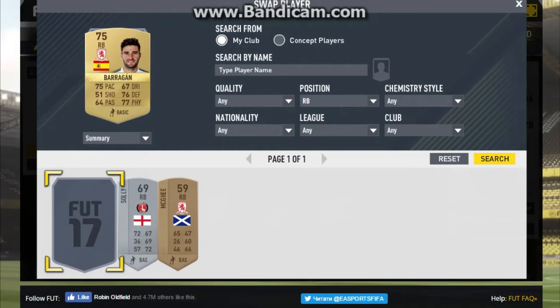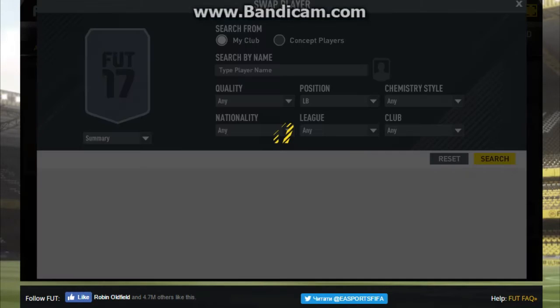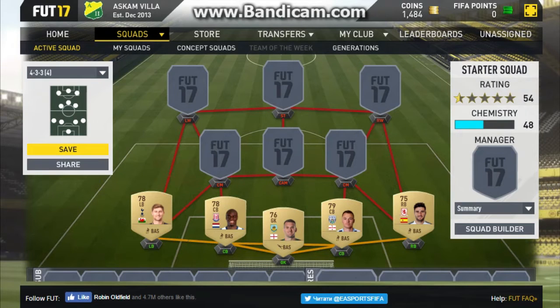We're going to get into the right back position and go with Barragan, who is a player I got in a pack. Looks pretty decent at right back and I might replace him at some point, but for now for the start squad he will definitely be pretty decent. Left back we've got Ben Davies, 78 pace, decent defending as well. And that is the defence pretty much done.